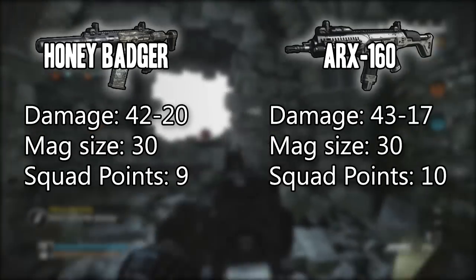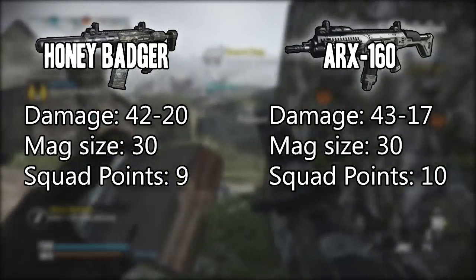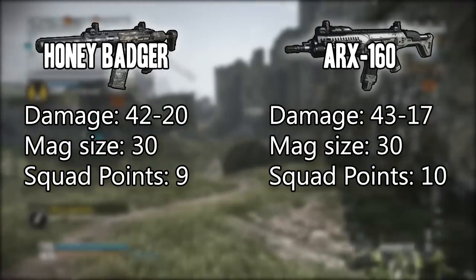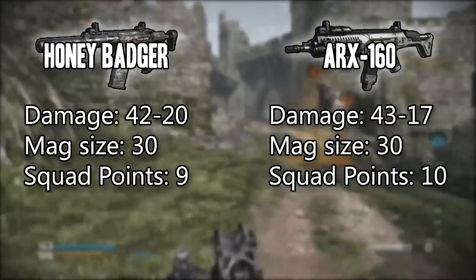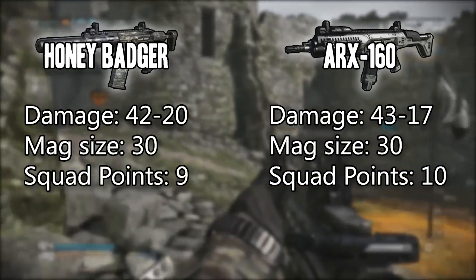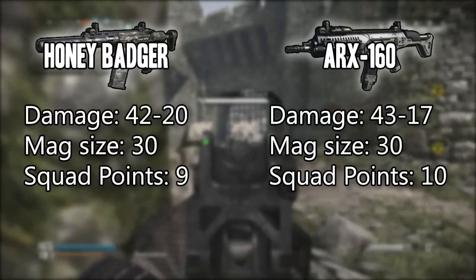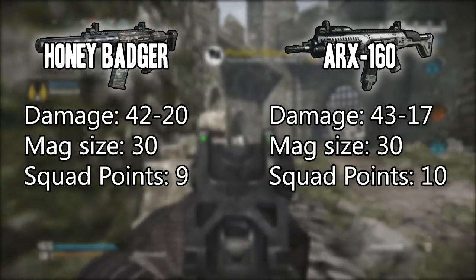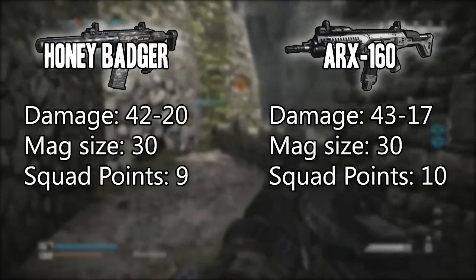Next, let's talk about how many squad points it takes to purchase both guns. We all know how hard it is to get squad points, so this may or may not affect your decision depending on how many points you have. The Honey Badger takes 9 points to buy and the ARX 160 takes 10 points — it's only a 1 point difference. You can't buy much for 1 point anyway, but it could help you in the long run.